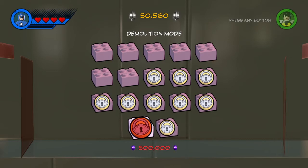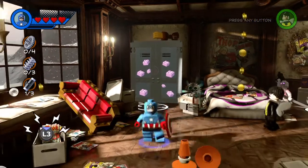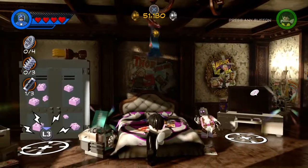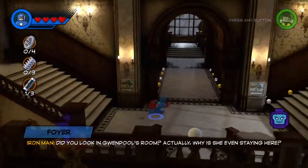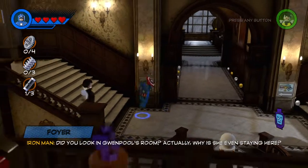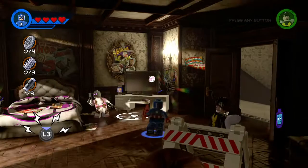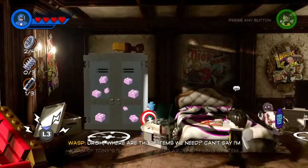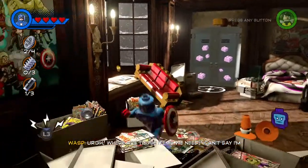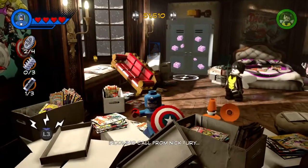Demolition mode. I just want to know what that is. See you later, Gwenpool. Did you look at Gwenpool's room? Actually, why is she even staying here? Where are those items we need? Can't say I'm a fan of Tony's leave-stuff-lying-around filing system. Oh my god, there's loads of Stan Lee comics here.